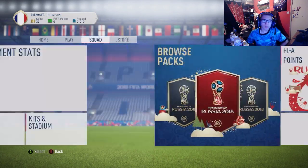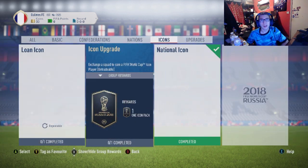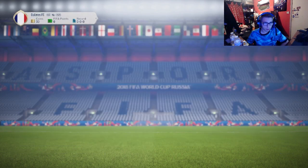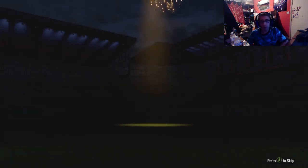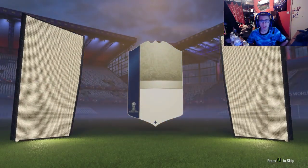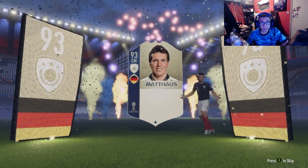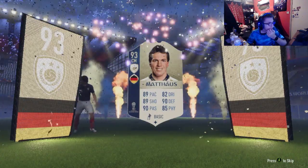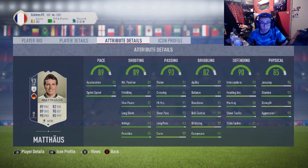I'm gonna do one more on this account if I can. We completed one more - we did have to use the R9 to do it, but this is an account I'm never going to use. I've only made this for the purpose of this video. So in return, can we get a Pele or a Ronaldo? It's... Lothar Matthias! So that's two dubs out of four - not too bad a return for an 83-rated squad.